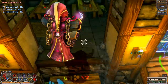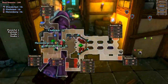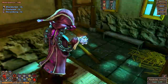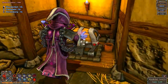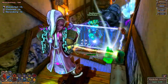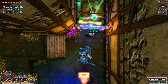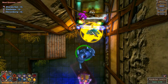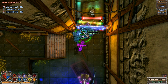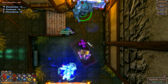I upgraded everything's health so that's probably why — it's like what Wander was talking about before. Oh, I got another barrier now. This is the shock beam. I think it might stun things.